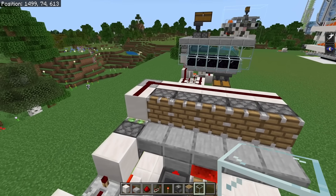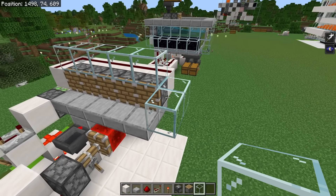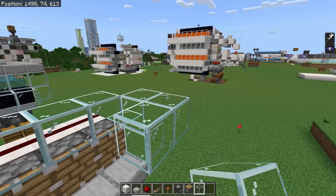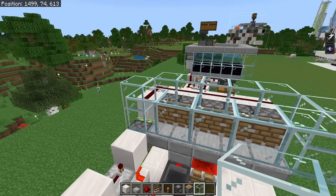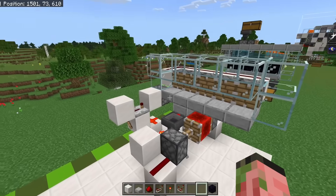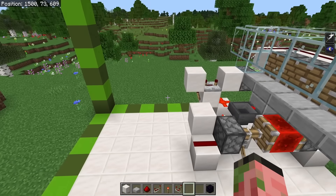Place a slab directly above the hopper to block items from accidentally getting in there. Now place glass blocks to contain all the fluids - glass on top of all the pistons, two glass blocks on the right side, one on the left, build up on left and right by another block, then install another five glass blocks in those locations. It doesn't need to be glass, but it's nice to be able to see inside to check for problems. That's all the redstone for your stone generator.